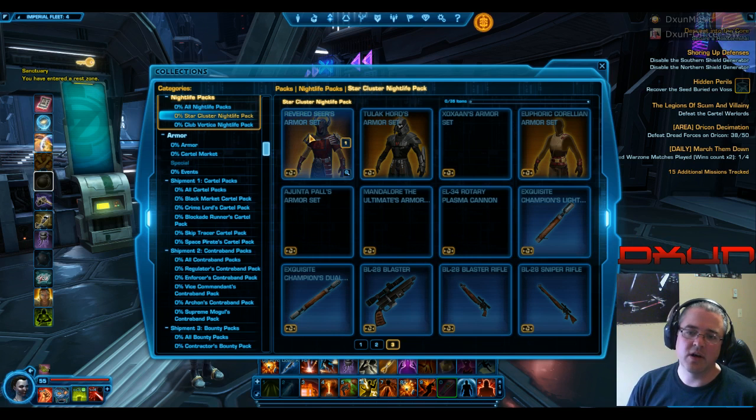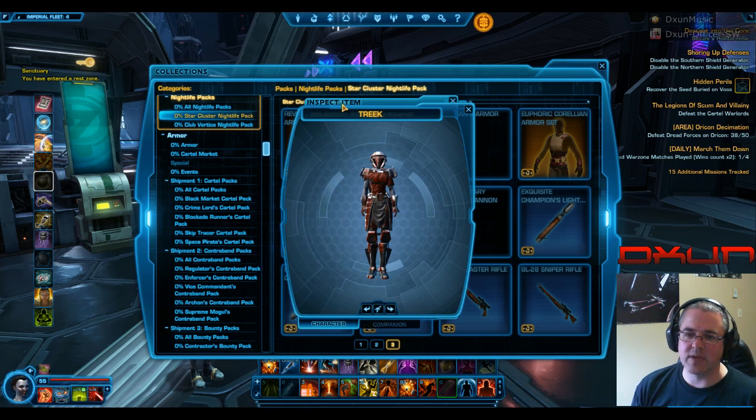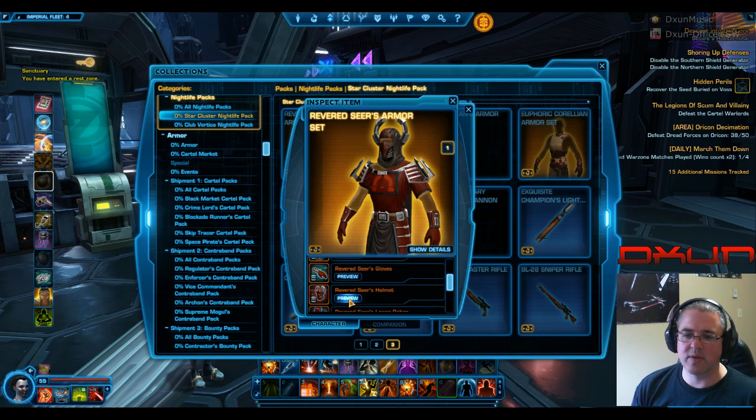So the Revered Seer armor set is out, and I believe that was from Jai's shadow — I believe in PvP or Taiwanese, one or the other, anyway. So I'm not going to go through that in detail, but I'll go through it very quickly because you've seen it all hopefully. If not, then you'll see it quickly again. And I'm just going to gear myself up.